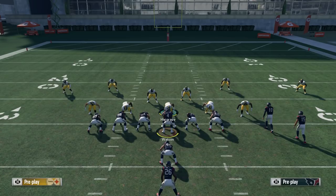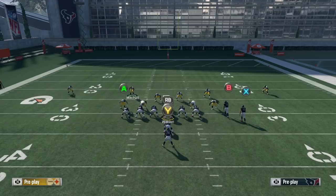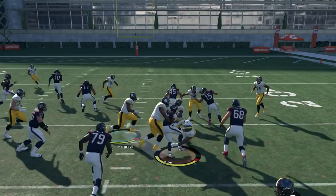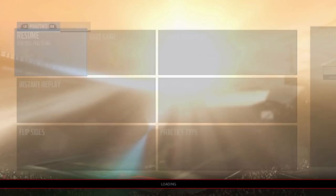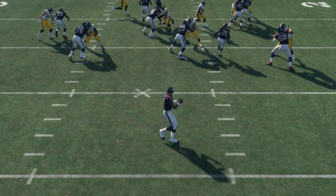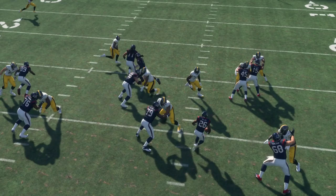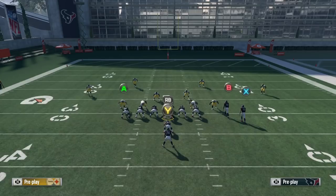When I run cover four as a base defense, I base the line with LT/L2 + triangle, then right on the left stick. I like to shade underneath because I like hard flats, so I go LT/L2 + triangle and then down on the right stick. You also want to manually walk the safeties down a little bit — they typically start deep, so walk them down a couple of yards to get them closer to the line of scrimmage. When you run the ball it's going to be hard to break big runs consistently, because these safeties have not moved until the running back gets the ball, and then they attack immediately.